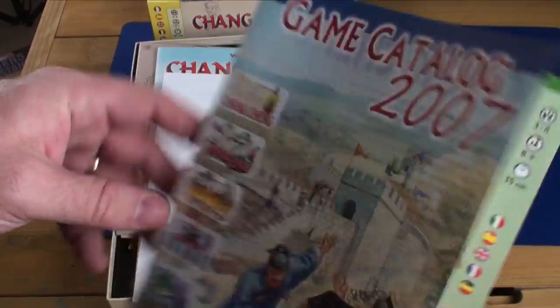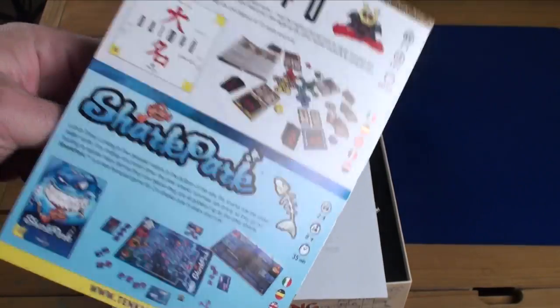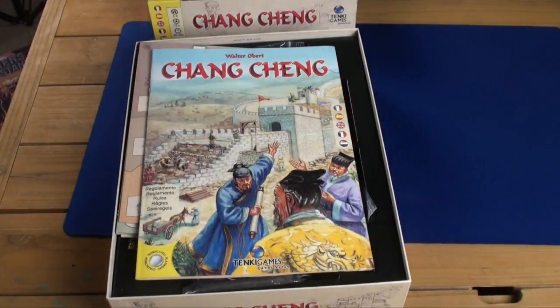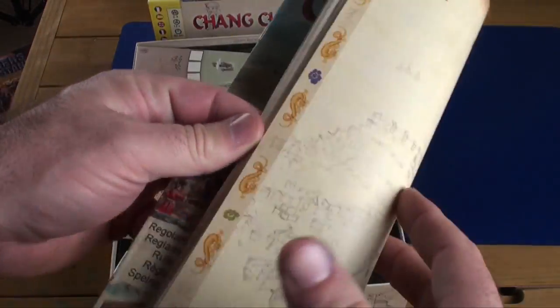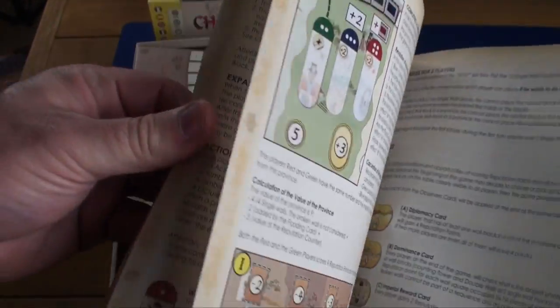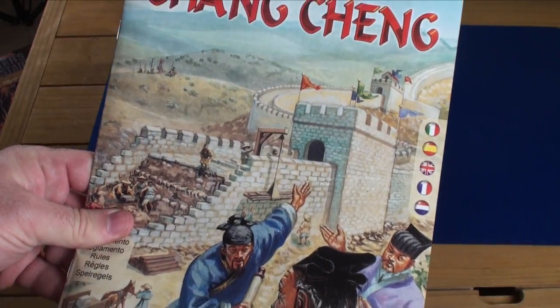You get a catalog from 2007. I looked through these games in here — I had never heard of any of them, so maybe I was just lucky to find Chang Ching. This doesn't come with it — it's just some rules I printed off the internet. Instead, this is the rule book. It comes in a few different languages, so it's not really that long. About six pages that you would use, otherwise it's just in different languages.